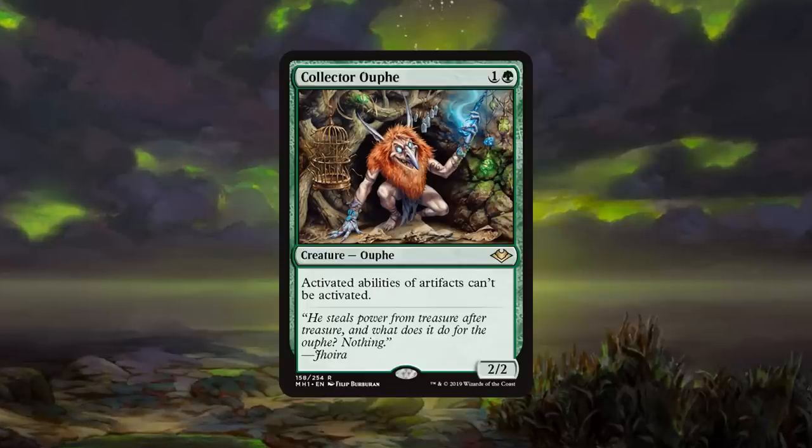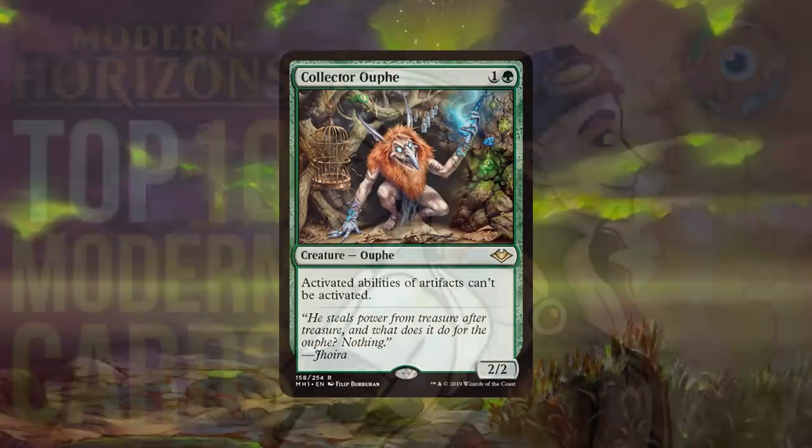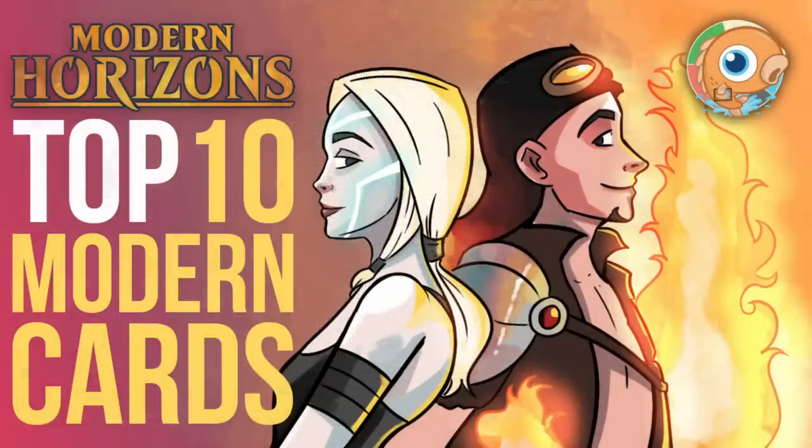I think that brings us to the end of our Top 10 Modern Horizons cards for the Modern format. Krim, any other thoughts before we wrap it up? There are a lot of pet cards in this set for me — Slivers, I will try to make happen, I will try to play Future Sight, I will try to make Astral Drift work. Oh, this set is pretty sweet, I'm really excited. Yeah, it's kind of funny because I don't think we talked about several of the cards I'm most excited to build around. You mentioned Astral Drift, I'm really excited for that. I'm also really hyped for Ninjas — that's a deck I've been working on. This is the 10 best cards, but there are so many other sweet cards that maybe aren't in the 10 best, maybe they don't even end up being that good in Modern, but I'm gonna have so much fun playing them. I am just super hyped for this set.